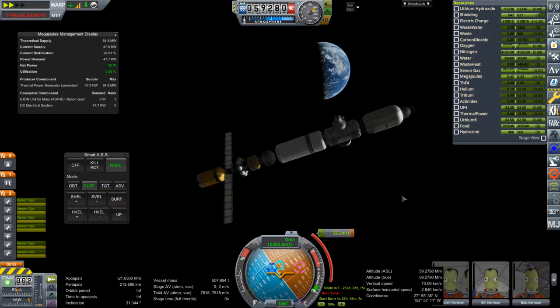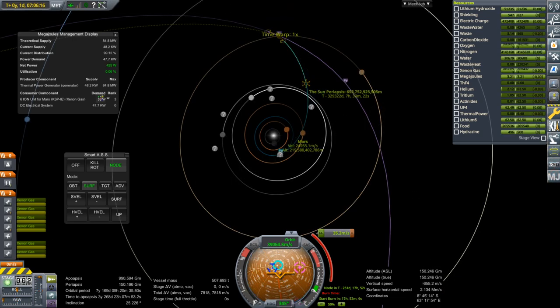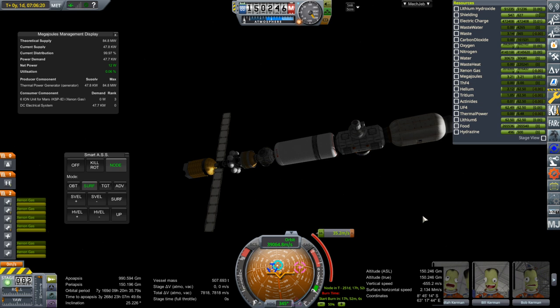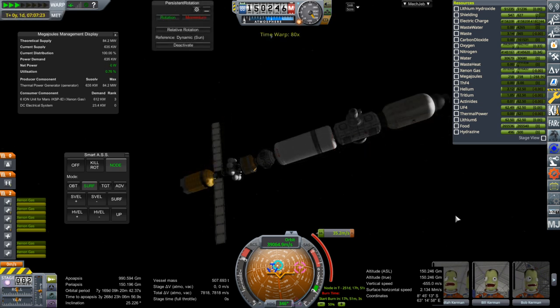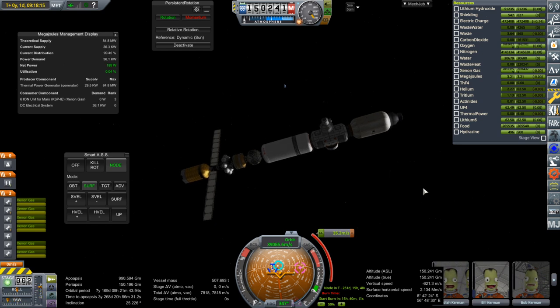Let's try it in interplanetary space — maybe the restriction was only in Earth space. It definitely does not seem to be consuming xenon gas properly; it keeps the engine throttled up which is interesting, and it uses the power, so it's like something else is interfering with it. I'm going to take a look at Kerbalism and see if it might be interfering with KSP Interstellar — that'll take a restart. We can still see Earth back there but we are in interplanetary space.